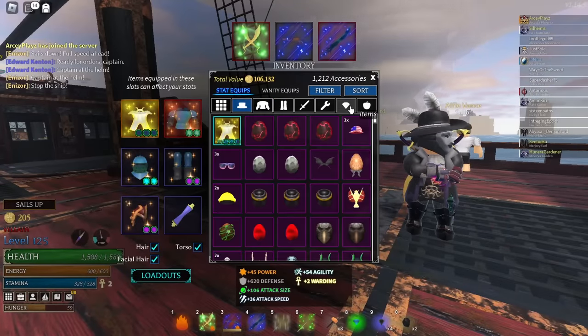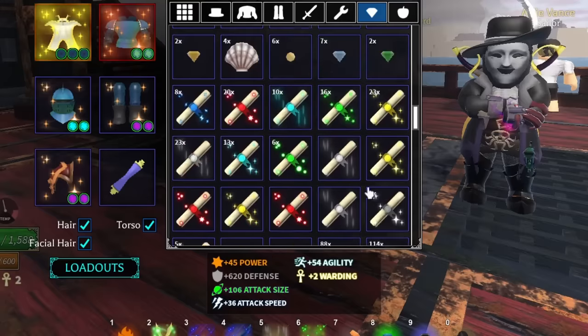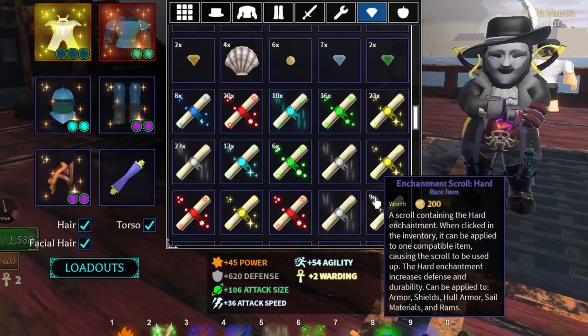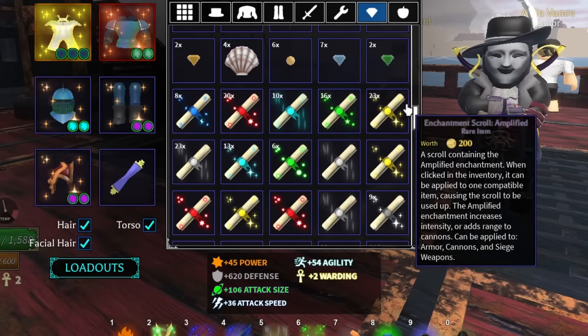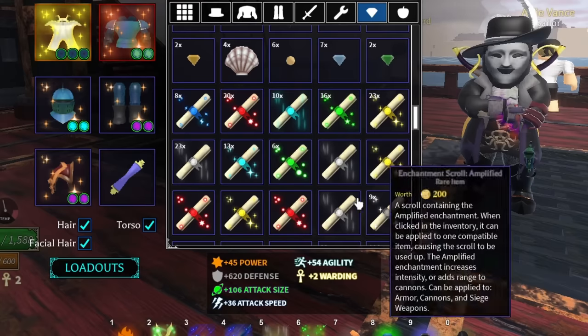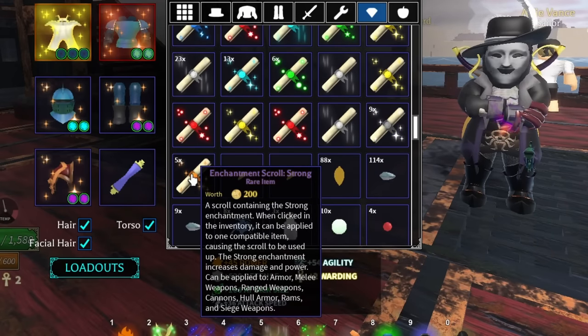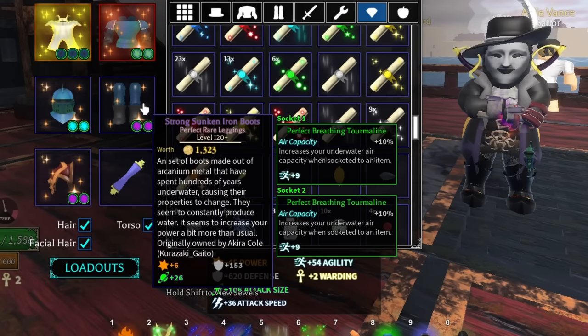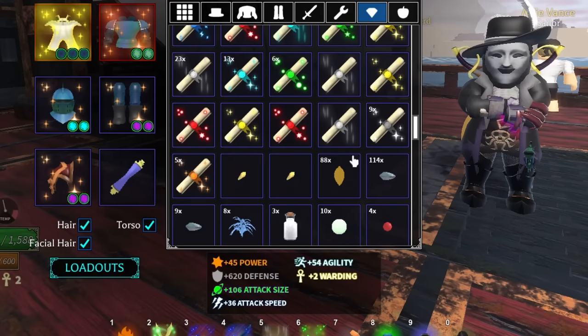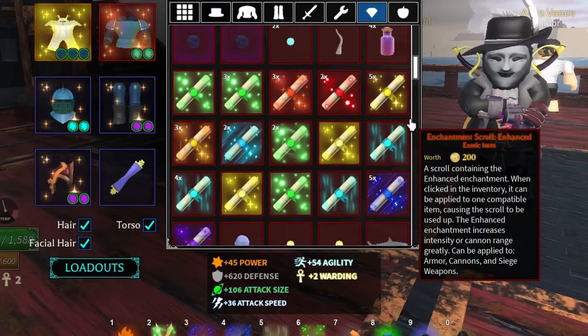As of right now there are three tiers. These scrolls here are tier 1 enchant scrolls. They give either 18 from substat scrolls — we have amplified, sturdy, nimble, and swift, each giving 18 of their stat — or we have strong, which gives 6 power. And hard gives 54 defense; it used to give around 70 or 76, but now it gives 54.